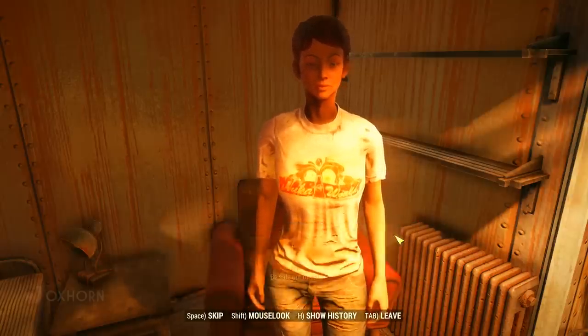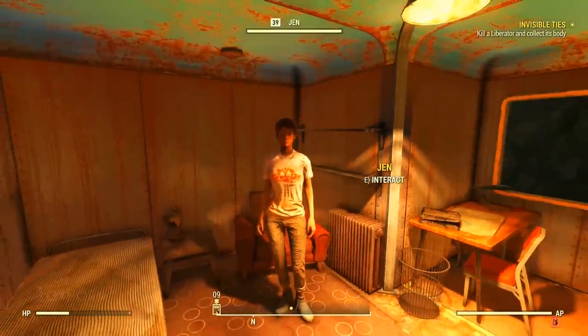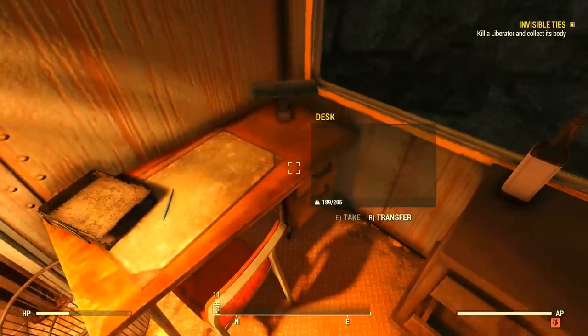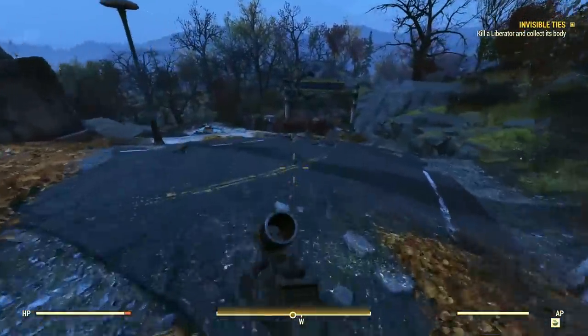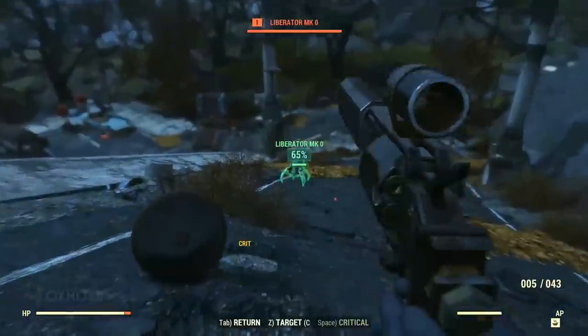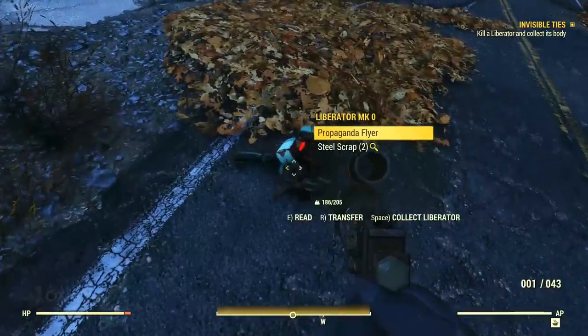We now have to track down a Liberator drone, destroy it, and bring the wreckage back — and we can do this with any Liberator. A reliable place to find them is the entrance to Vault 76. Heading there, we destroy one of these low-level drones and bring it back to Foundation.